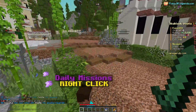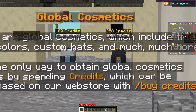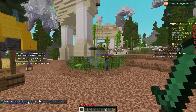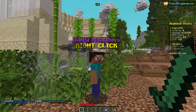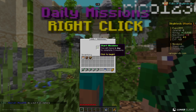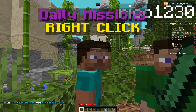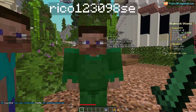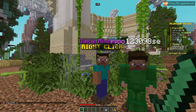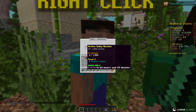We also have daily missions to complete, and there are global cosmetics that require credits purchasable from the server store. Let's check out the daily missions — you have one day to complete three missions. It's really important to do all of them. Let me right-click to start a mission and activate the daily mission.